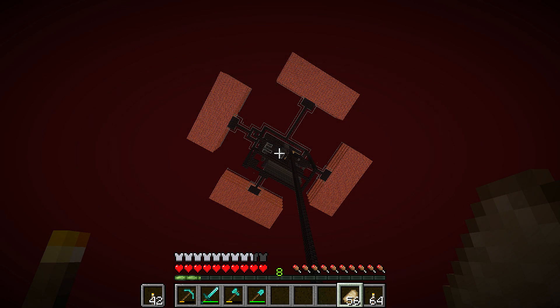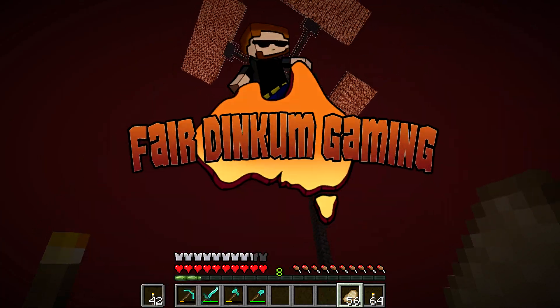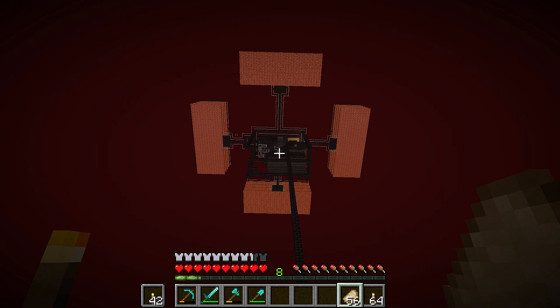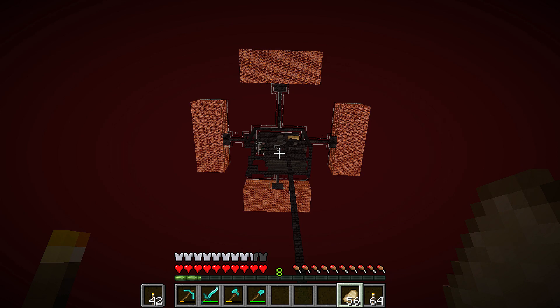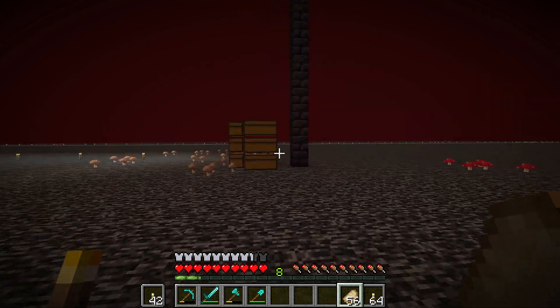G'day, welcome back to Minecraft Down Under. This is episode 26. Last episode we were almost finished with our — we need a name for our farm. This monstrosity in front of you that we've been working on is a crazy fast XP farm, crazy fast gold farm, also an automatic barterer with an automatic storage system and disintegrator. All built into this one awesome machine that we're currently constructing.